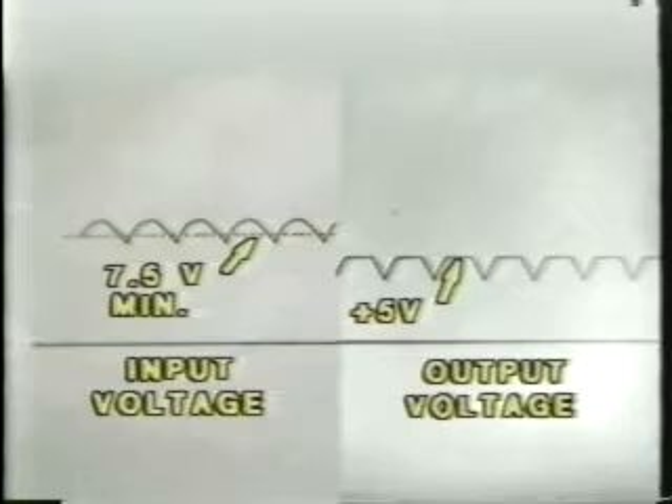When a filter capacitor fails, it generally loses its ability to hold a sufficient charge. This allows the input voltage to the regulator — shown here by the graph on the left — to drop below the seven and a half volt minimum required to maintain our five volt output. When the input voltage drops below that minimum, the output voltage of the regulator drops as well, and we can see by the graph on the right that the voltage has dropped below the five volt minimum required by the computer.